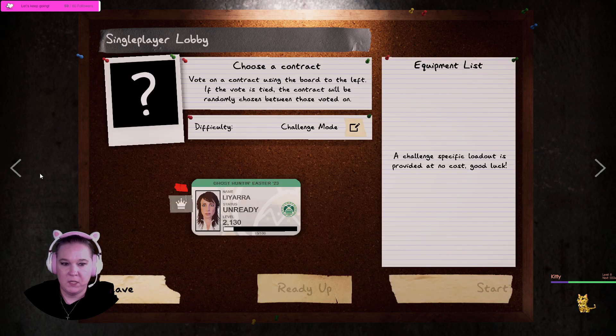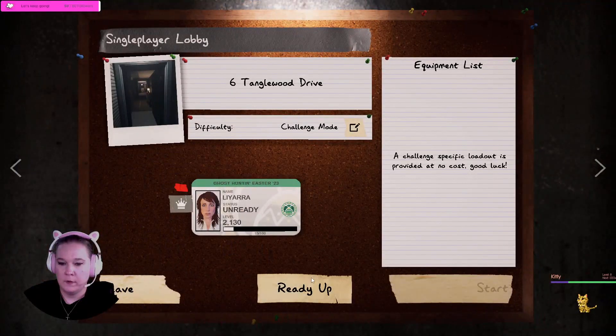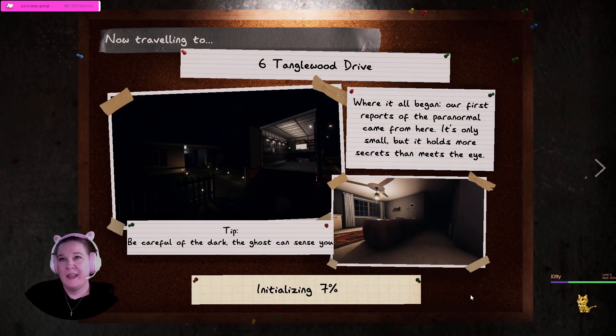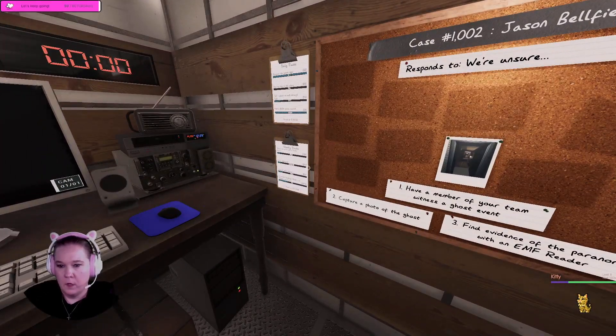Let's go on to mission number two! I really like the challenges because you don't have to put any gear in. So even if it's really hard you're not losing gear — it could be frustrating but you're not losing money, which is good. The objectives are: ghost event photo, evidence of the paranormal with an EMF. I always take an EMF so that should be pretty easy.